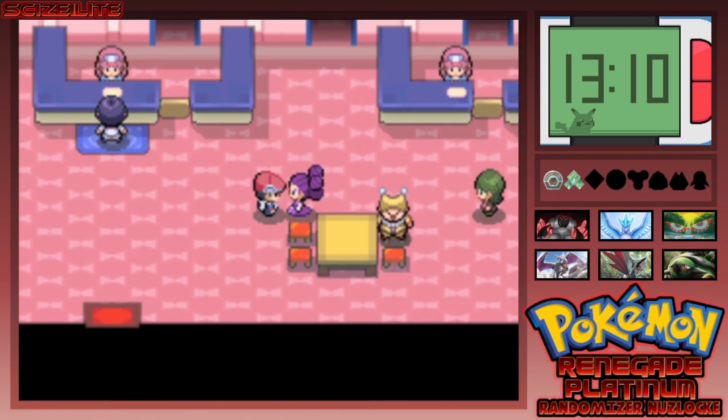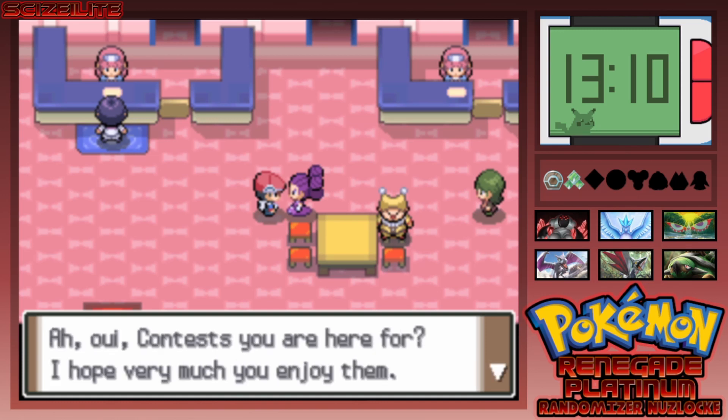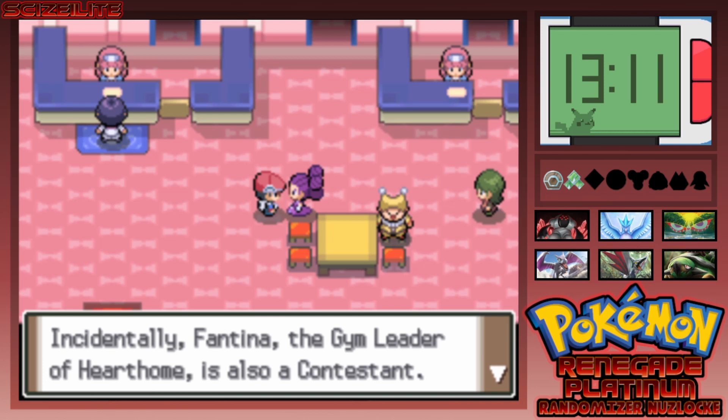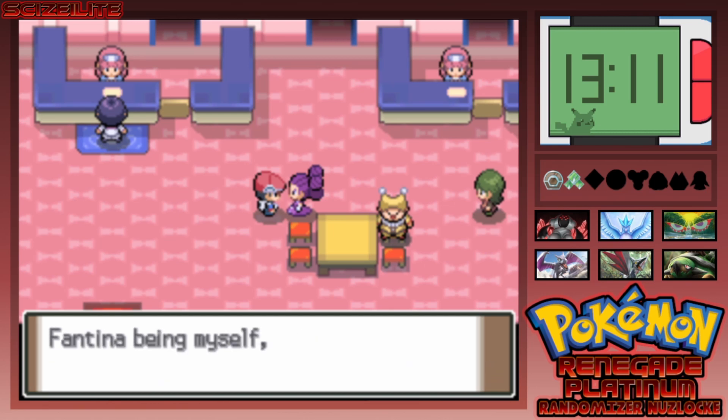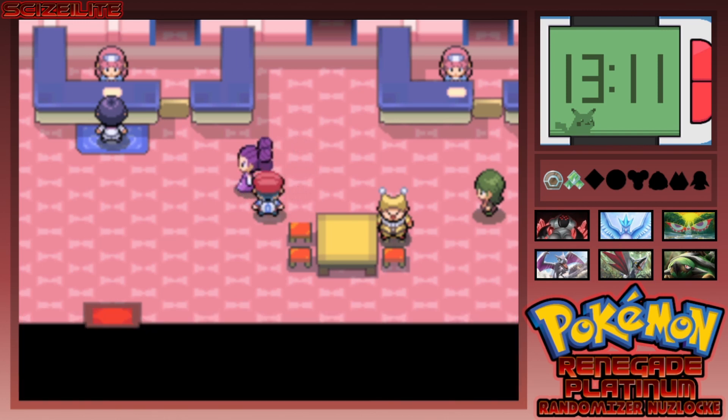The woman standing nearby — who turns out to be Fantina, the Hearthome Gym Leader — also speaks in a very exaggerated French accent which makes it hard to understand. She mentions she's also a contest contestant and says 'tres fantastique.' She notes I seem to be strong and says she'll wait for me at the gym. Why is she going to talk so weird? Go to Kalos — that's where the French people are!